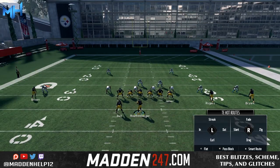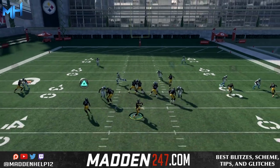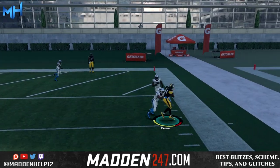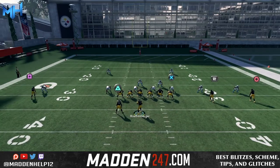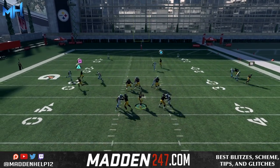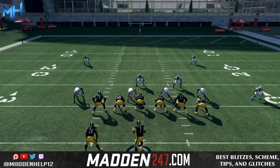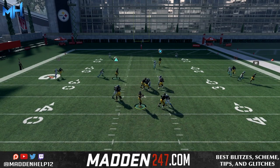The closest receiver to the quarterback in the best position is going to be the guy who gets playmaker, regardless of which side of the field he's on. So if you have a drag route and a deep route in a combo, don't expect the deep end to be playmaker — the closest receiver is the drag, so he's going to be the playmaker.